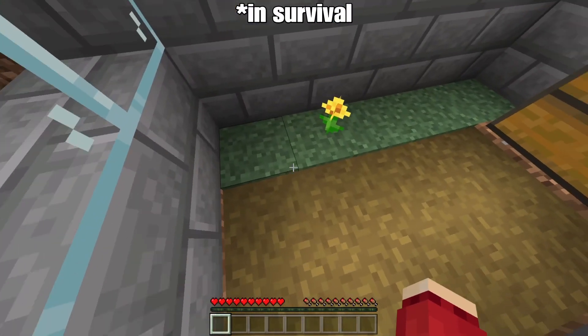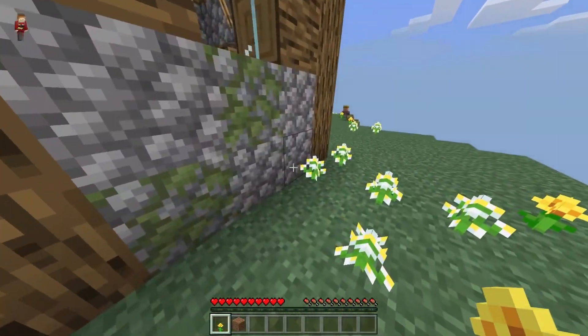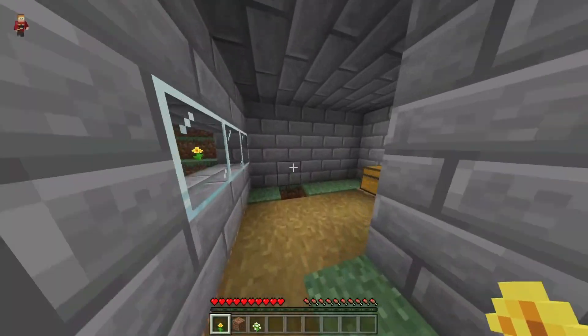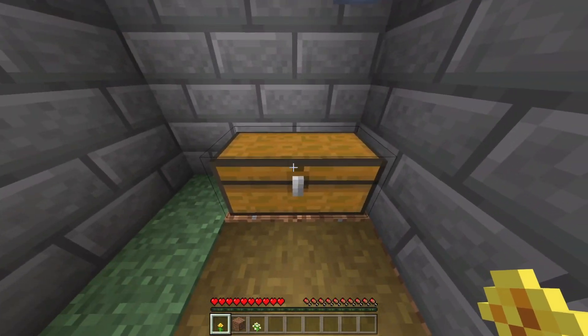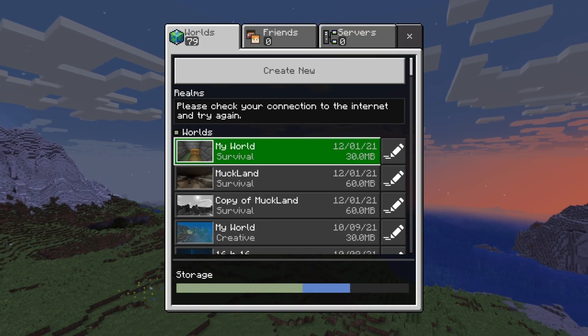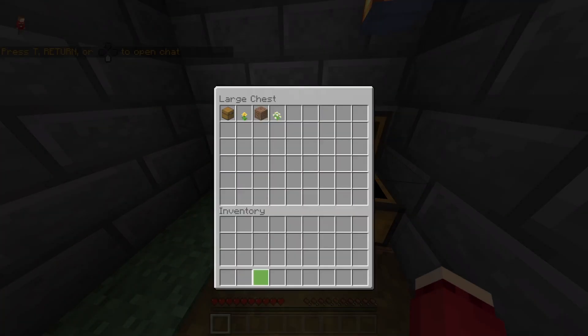In survival I'm going to duplicate — let's say this, let's do this, and one of these. So like I said: go to a chest, save and quit, get back into that world, and once you're in quickly get to the chest and put everything in there.